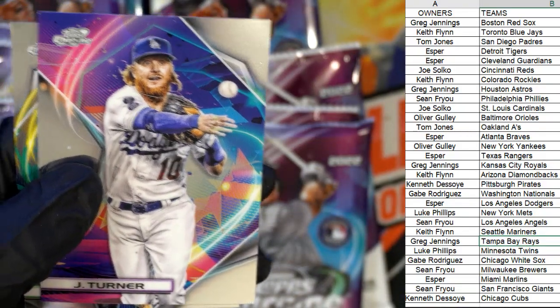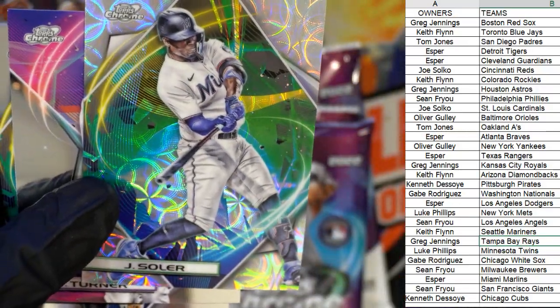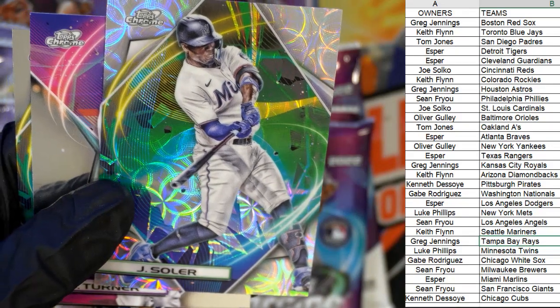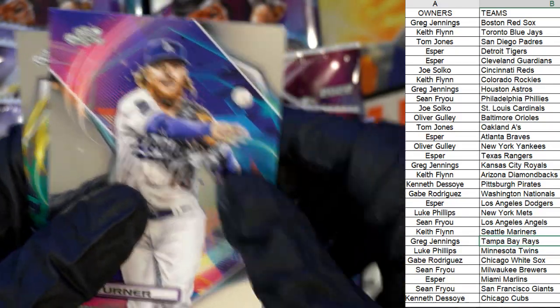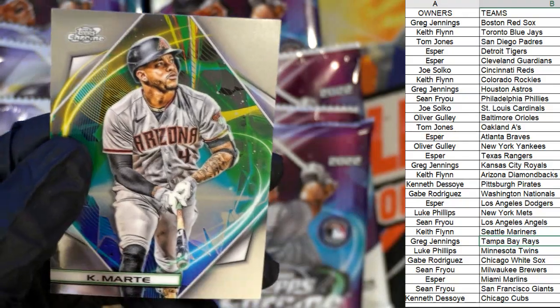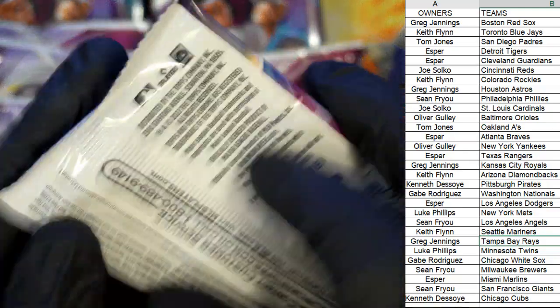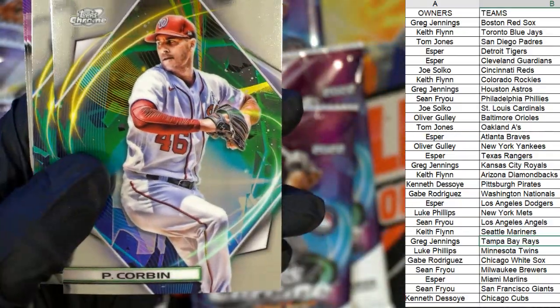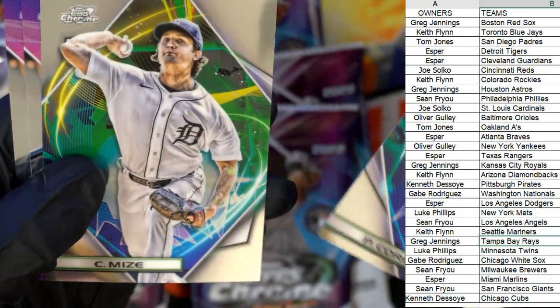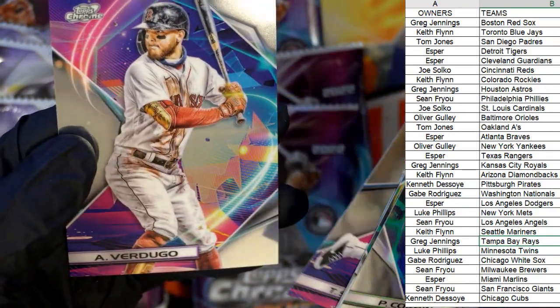Who's got the Marlins on here? Beautiful hit — that's Esper coming out to you. We got Josh Turner and Marty there. Now we're looking for the case hit — I forget what they call it, but it's like a spaceship beaming down. It's a die-cut card, one in every case. We're gonna try to see if we can pull one of those out of here. Trapper, Story, Verdugo — good looking stuff.